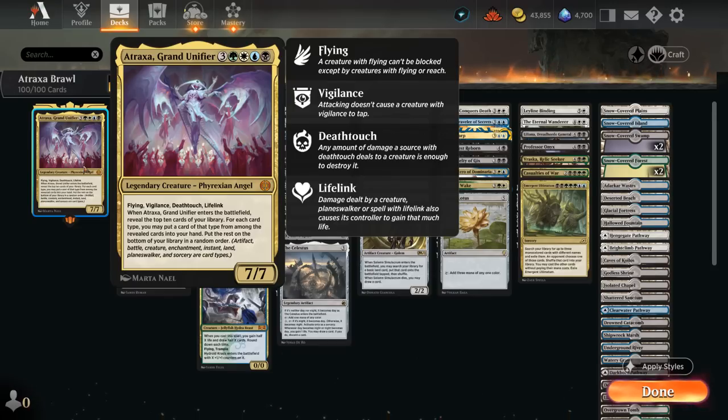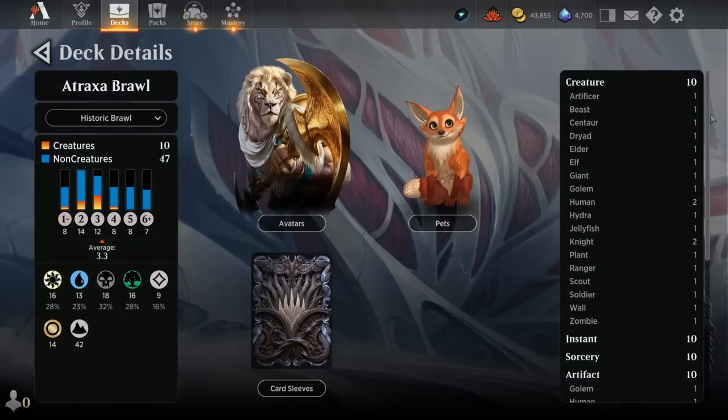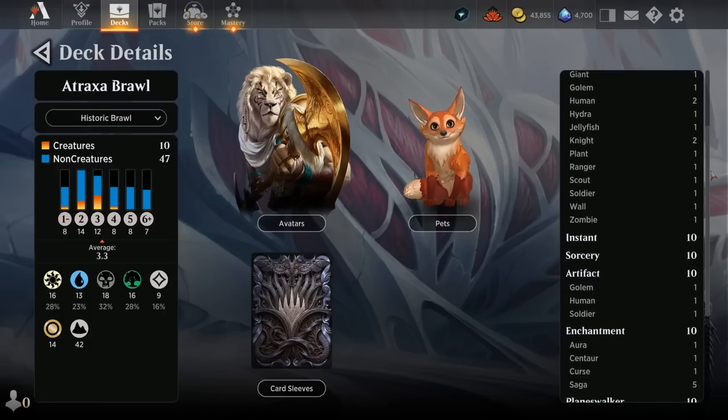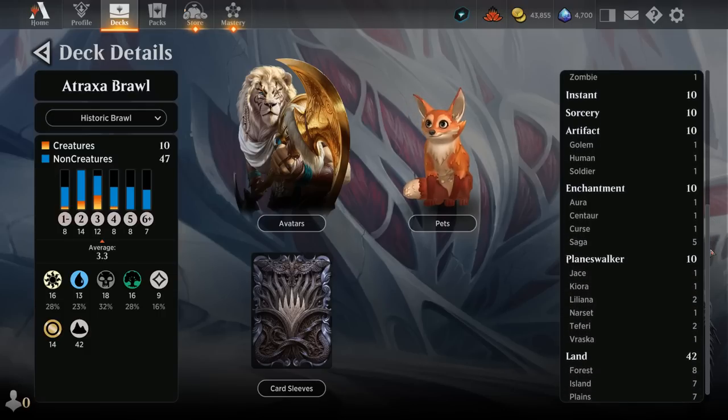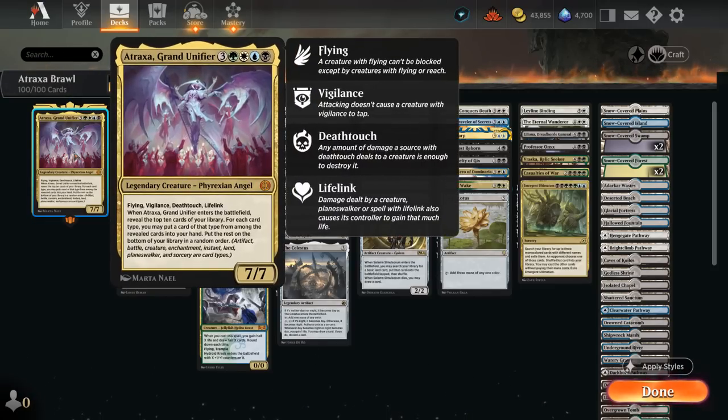For each card type we may put a card of that type from among the revealed cards into our hand, and those types include artifact, creature, enchantment, instant, land, planeswalker and sorcery. I've got 10 creatures, 10 instants, 10 sorceries, 10 artifacts, 10 enchantments and 10 planeswalkers in the deck, so you've got a very high chance of finding a ton of cards with Atraxa to put into our hand.